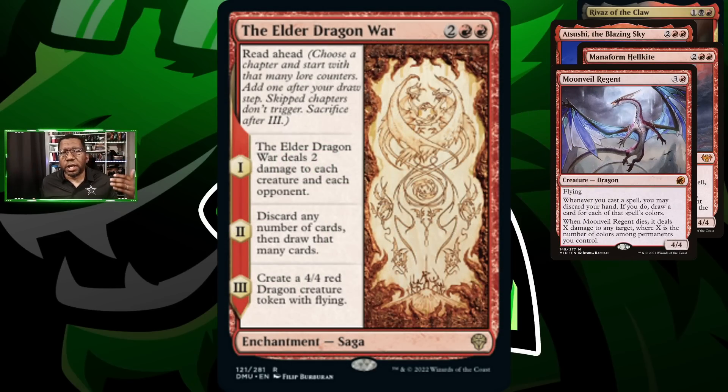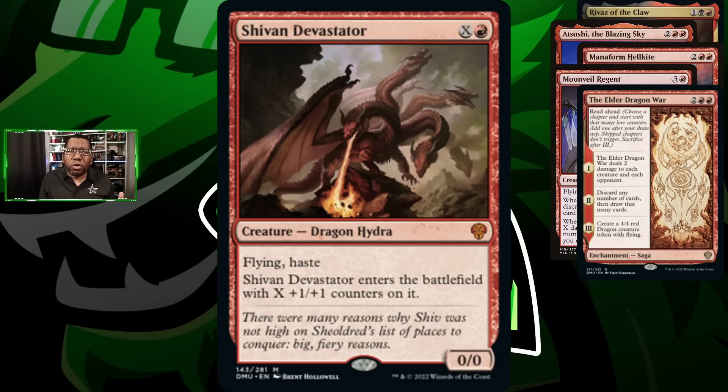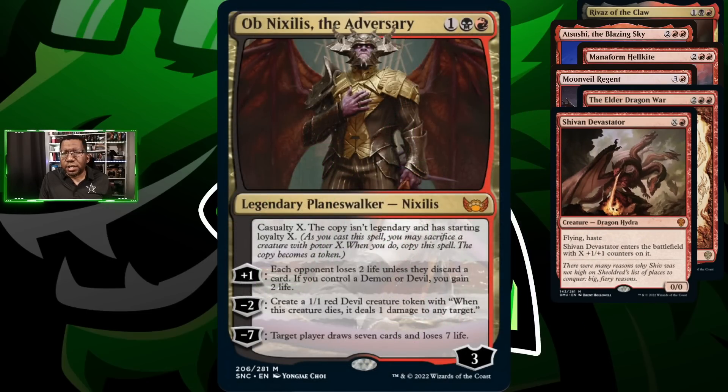The Elder Dragon War isn't technically a dragon but it makes a dragon and it counts. We can use it to sweep away small creatures — it works really well against mono-red or mono-white aggro, and it even deals two points to the opponent sometimes. We're also playing Shivan Devastator — having haste is huge, it can fly over the top, pick off planeswalkers, or just be a big finisher. We can get extra mana from Rivers to cast it or draw Rivers late and play it out of the graveyard as a hasty threat.